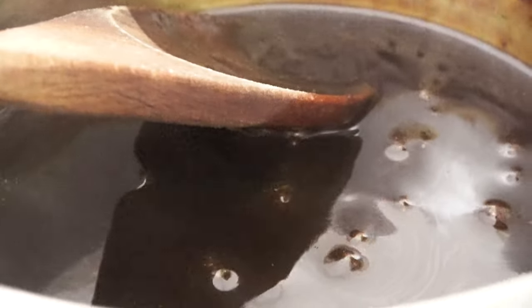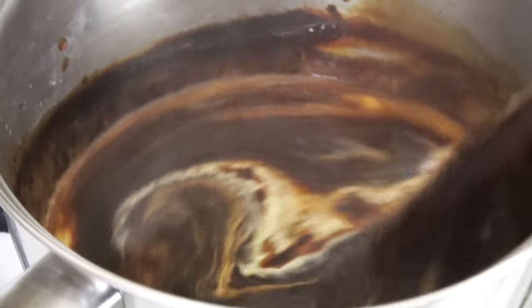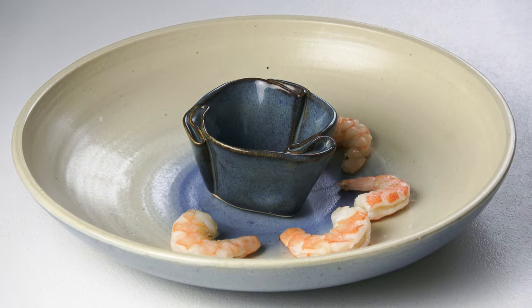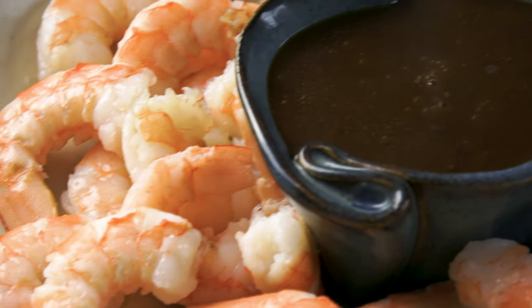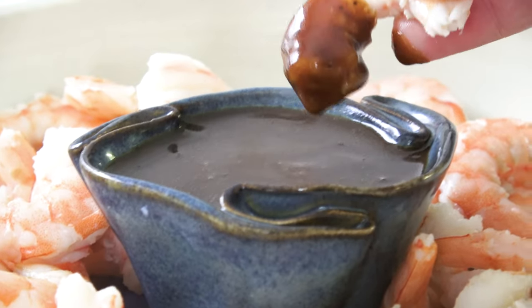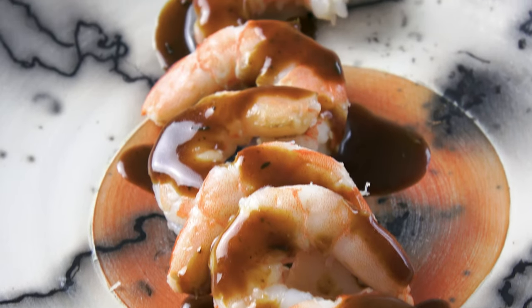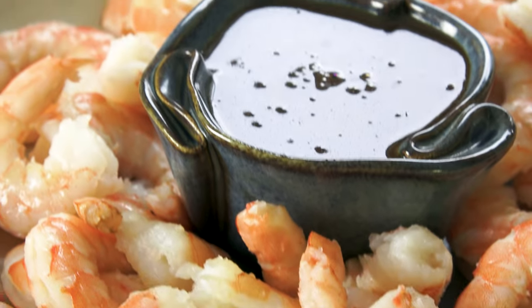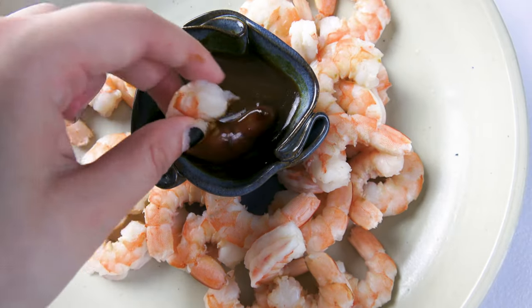I then stirred this pot for a long time — around 25 minutes or so, which is longer than the cookbook recommends — until the mixture was no longer watery and had gotten nice and thick. Once it was nice and gloopy, I removed the saucepan from the heat and stirred in some butter and cream. The recipe then recommends either pouring the sauce directly on top of the shrimp or using it as a dipping sauce. I opted for the latter, and I'm glad I did — turning the swamp boil into more of a swamp dipping sauce allowed me to control the amount of sauce I wanted on my shrimp.